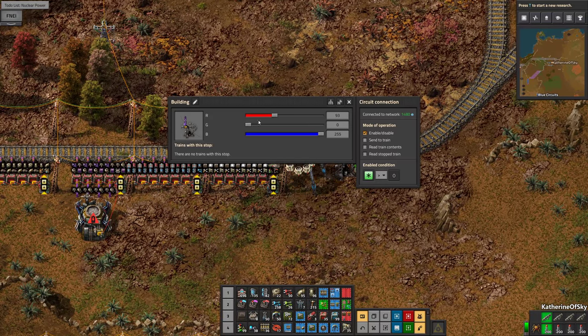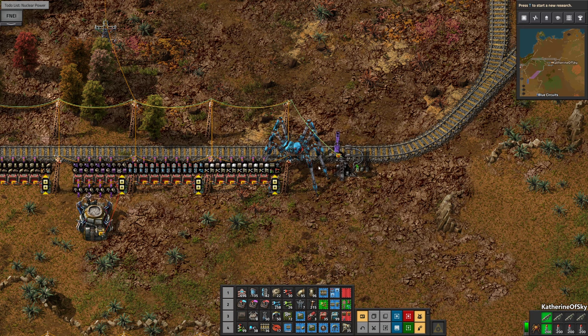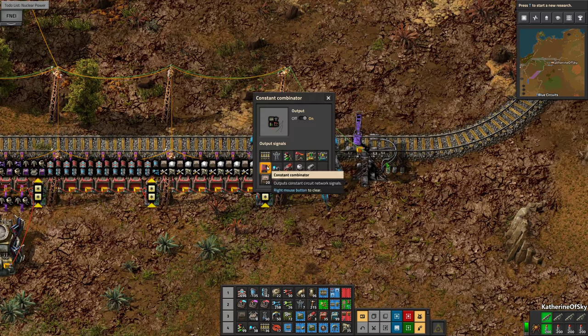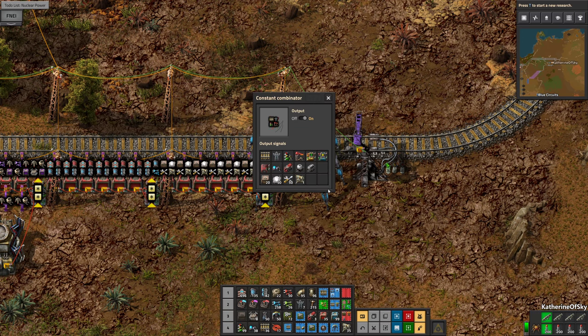So this is going to be building at blue circuits. Let's see — blue circuits. Let's figure out what we need. I don't know if we need train rails — probably not, but we'll leave it. Let's just go through this thing and figure out what we do need.